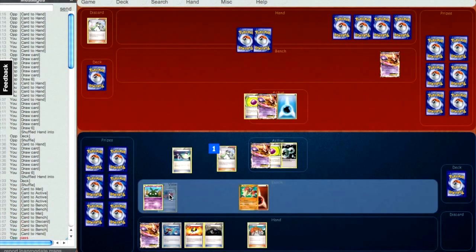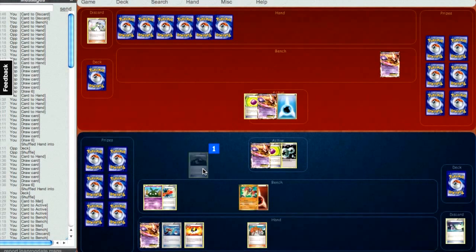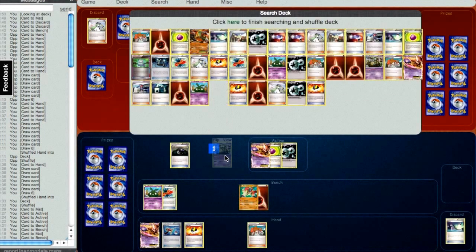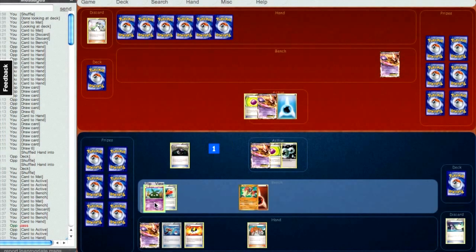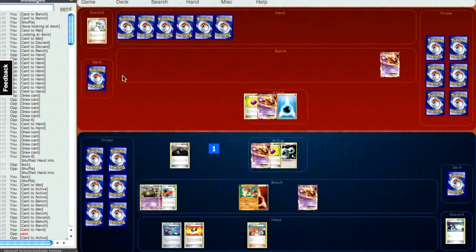So I'm going to get the Rescue Scarf on my Trubbish, which is great. I actually have the Heavy Ball as well, so I'm going to be able to search out the Garbodor. I really like the one-of tech Heavy Ball. If I had room for a second Heavy Ball I'd definitely play it to boost my consistency, but I'd rather have the four Ultra Balls to search for my Trubbish when I need them, even though you have to discard.